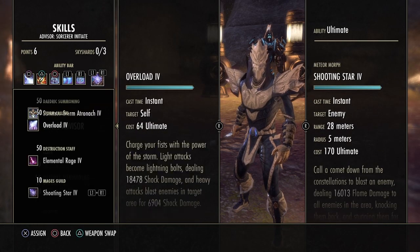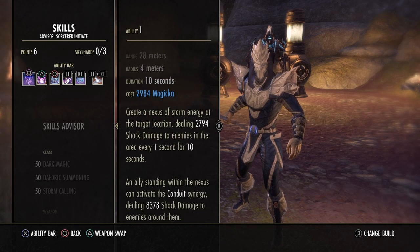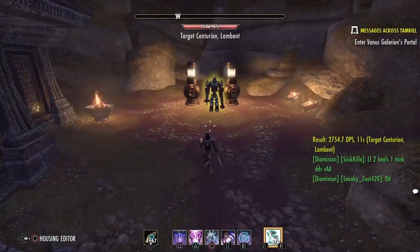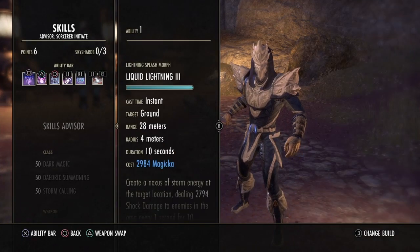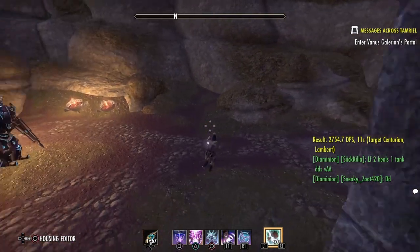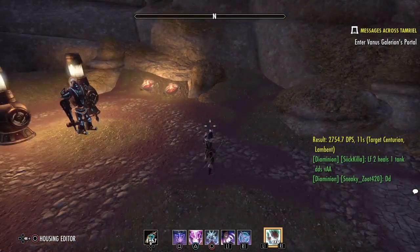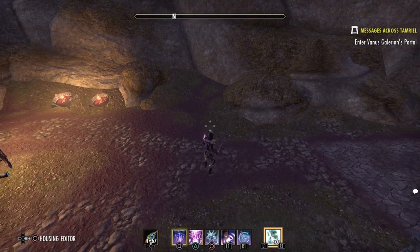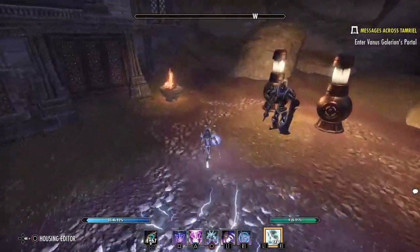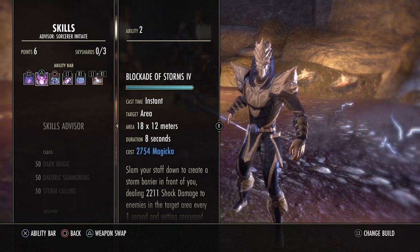On the back bar we have Liquid Lightning, one of the strongest damage over times in the game. It has a long duration but does cost quite a bit, so you want to be tactical about where you place it — somewhere with a stationary enemy or where a portal is going to spawn. Place Liquid Lightning and Wall of Elements on one portal and just let them tick. Don't overcast it due to the Magicka cost.